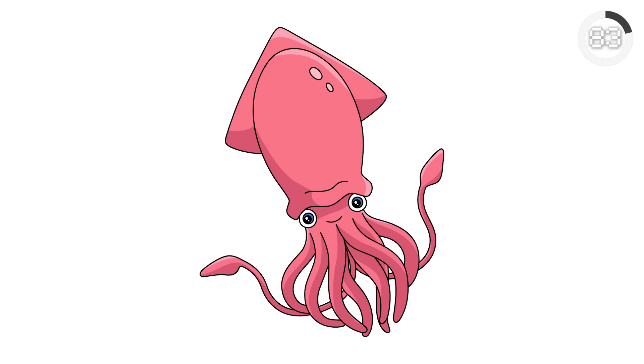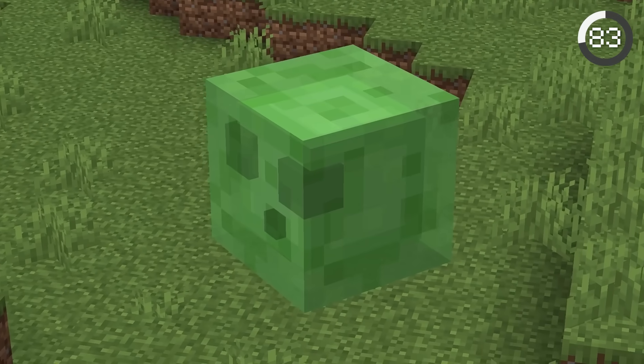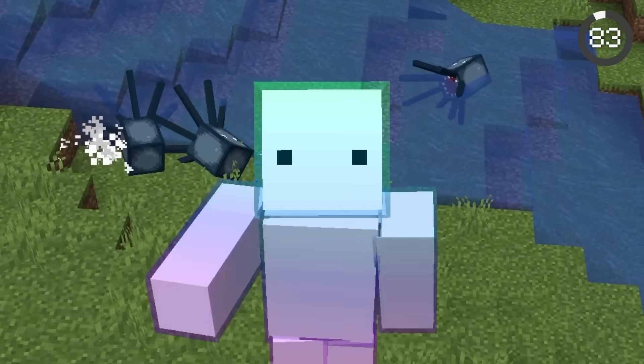Squids have another strange feature. Real-life squids have 10 tentacles, but Minecraft squids have only 8. But considering Minecraft has a dragon and giant green slimes, I think it's fine that squids aren't completely realistic.